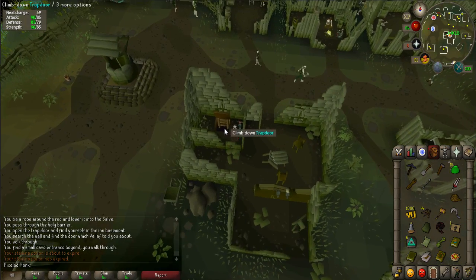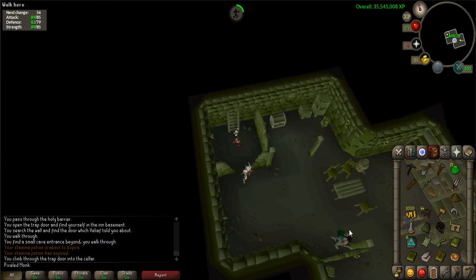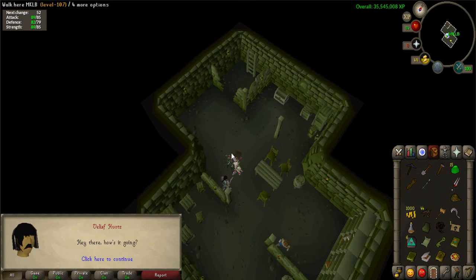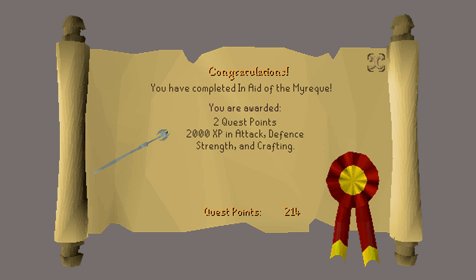Once complete, return to the basement underneath the bar in Byredarrat — the same one you cleared out early in the quest — and talk to Veliof. When prompted, say: I have brought you the Rod of Ivandis to complete the quest. Congratulations! You have received 2 quest points, 2,000 Attack experience, 2,000 Strength experience, 2,000 Defense experience, 2,000 Crafting experience, and access to the Temple Trekking minigame.